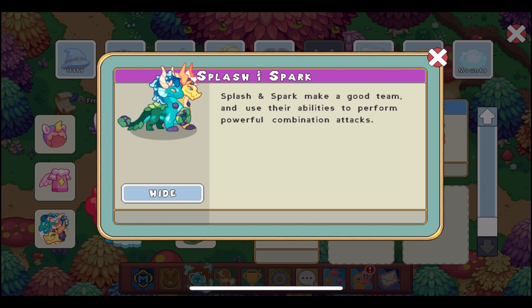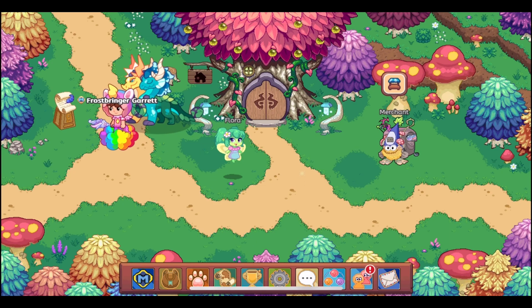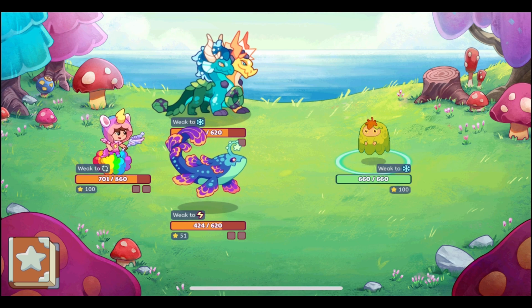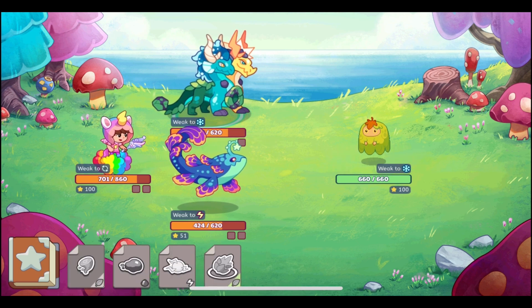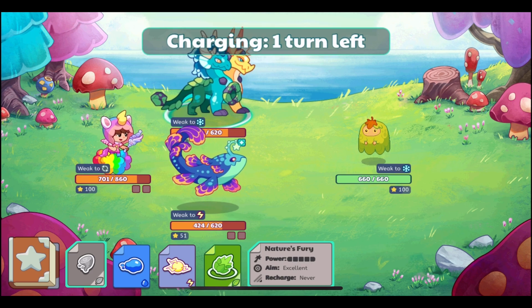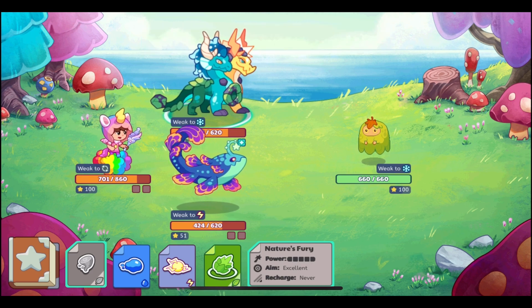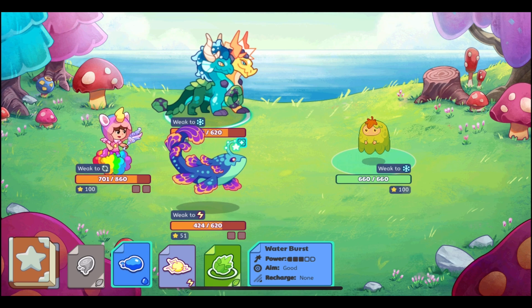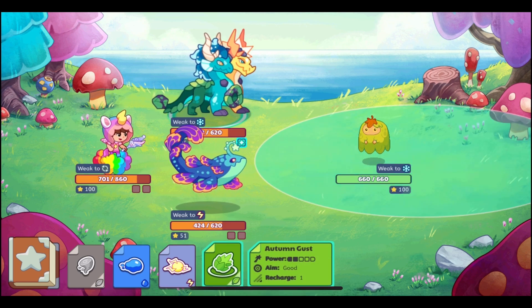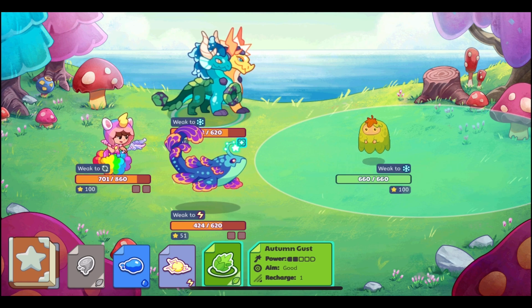Here it is as a heroic buddy — and we got the glitch behind it. I want to see its spells. It has Nature's Fury, a plant spell; Water Burst, a water spell; Spark Sphere, a storm spell; and Autumn Gust, a plant spell.